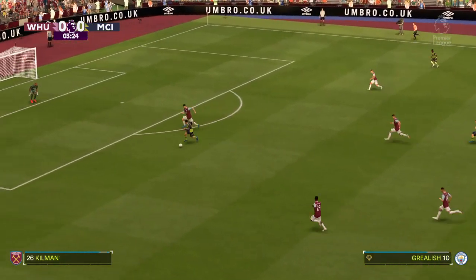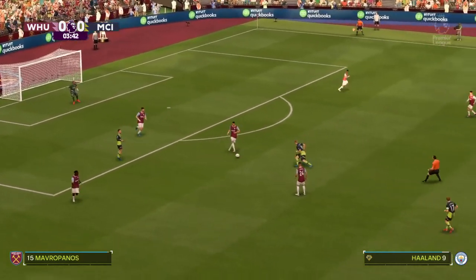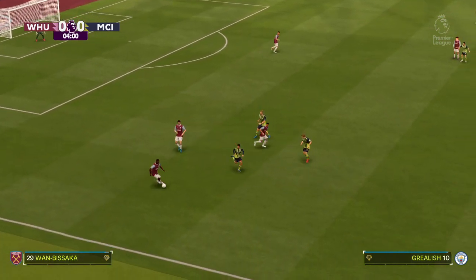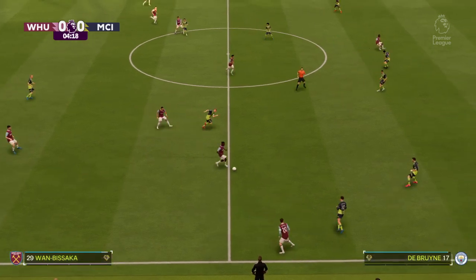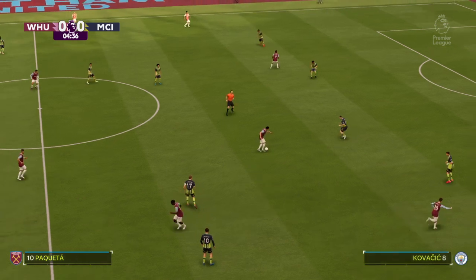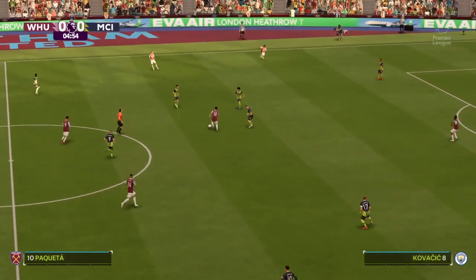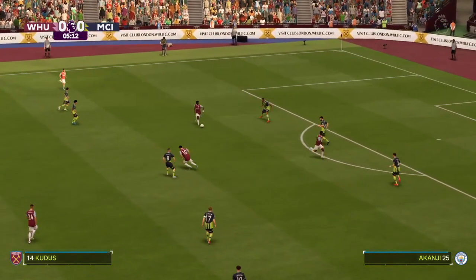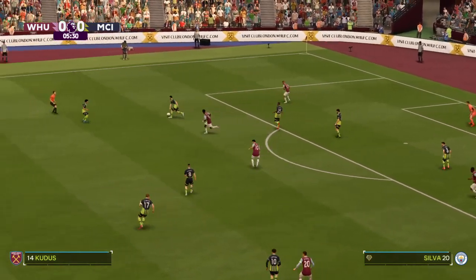Grealish. Here's Wan-Bissaka in possession — Bowen, on to Wan-Bissaka. Paquetá. What can the Hammers do from this position? Brilliantly blocked.